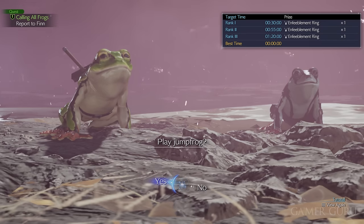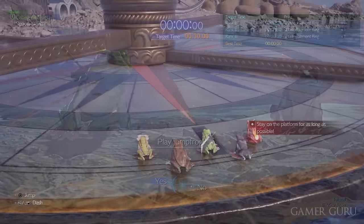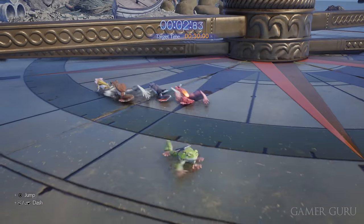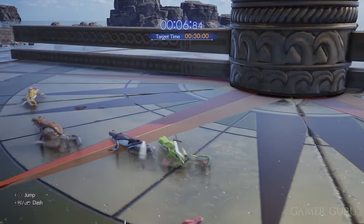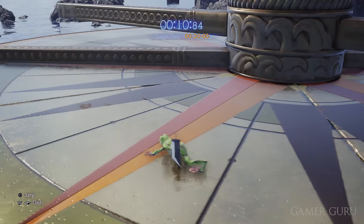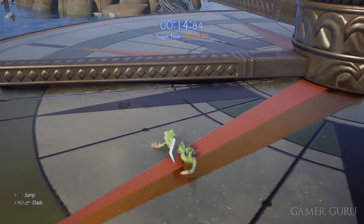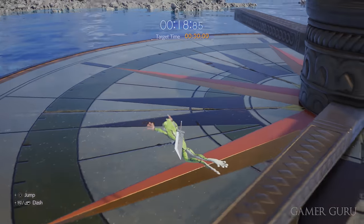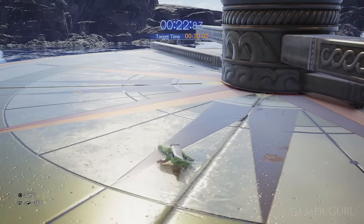I would recommend getting at least rank 2 on this minigame. For each rank you get you're going to get an Enfeeblement Ring. What the Enfeeblement Ring does is that when a character has this ring equipped, they'll start the battle as a toad, pretty much making them useless. The main reason you'd want this is it's the closest you can get to playing the game solo — you can have two characters with these Enfeeblement Rings on, making them toads at the start of the fight so you can play by yourself.